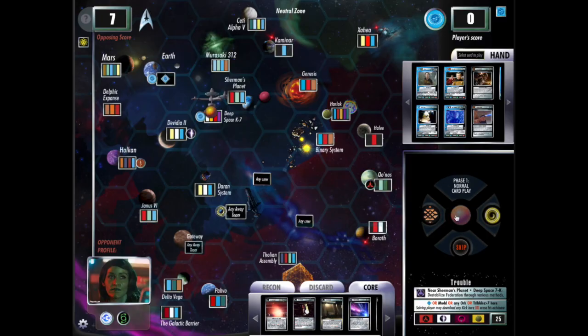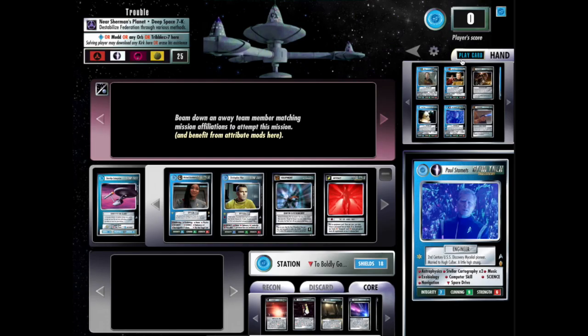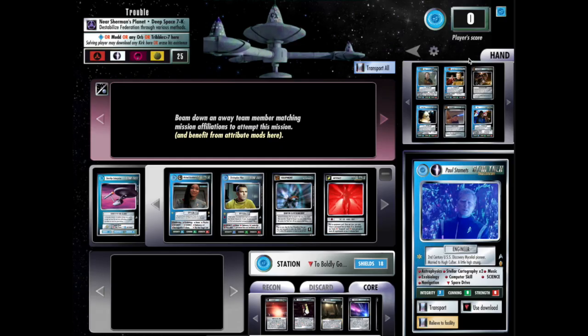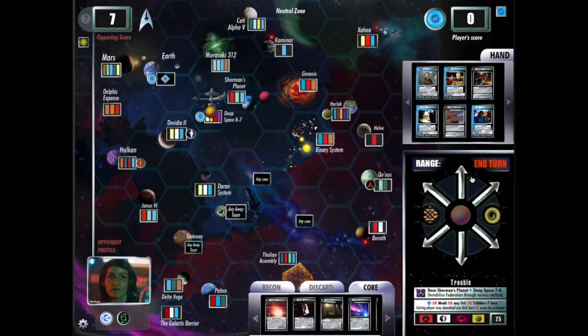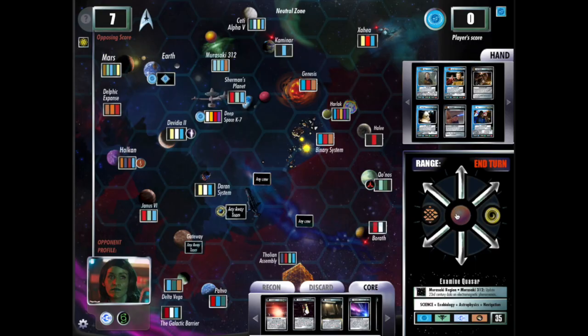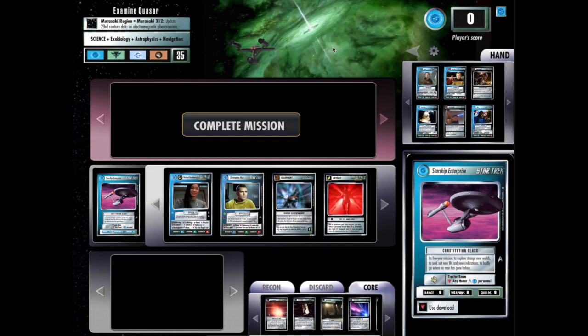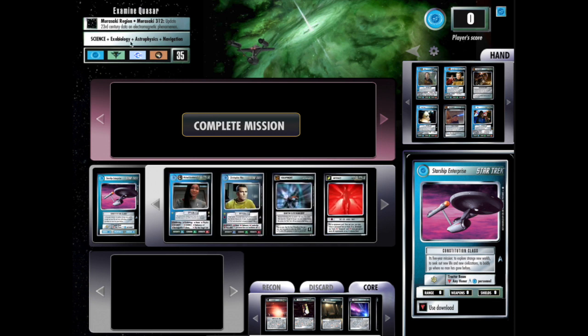Now I have a chance to do my card play, so I'm going to go ahead and play Stamets so that I can complete this mission. He's now in my crew. Now when I fly up to my Murasaki region, I have the skills required, so I can hit complete mission and my score will increase. So I did that — great.